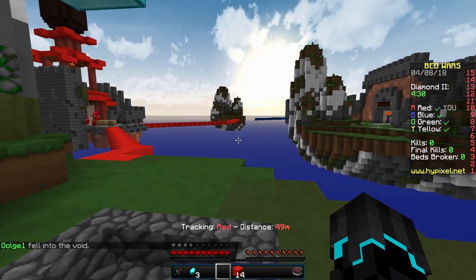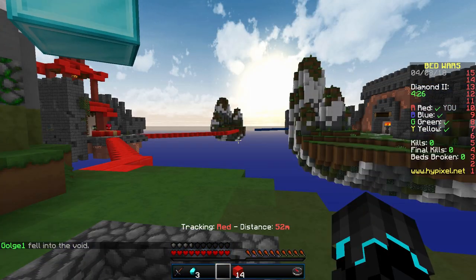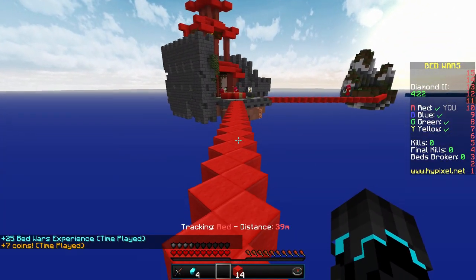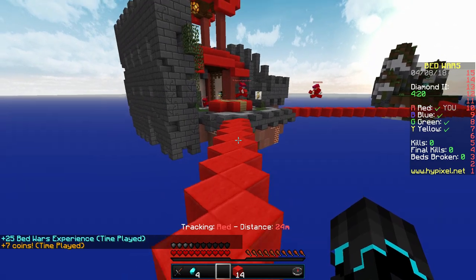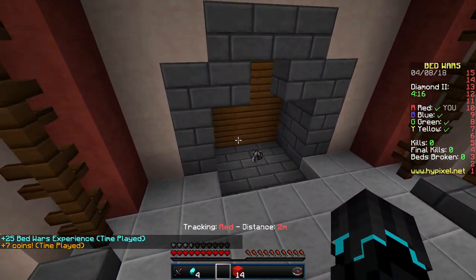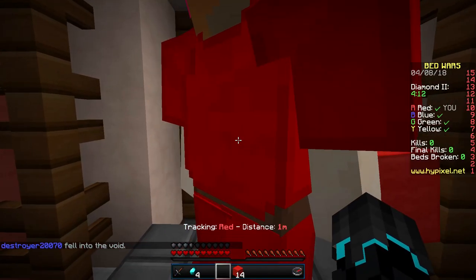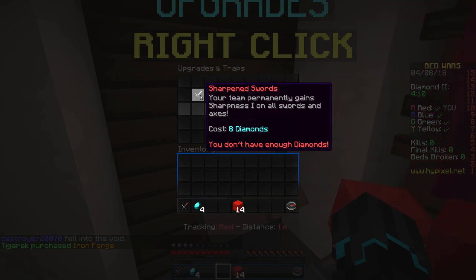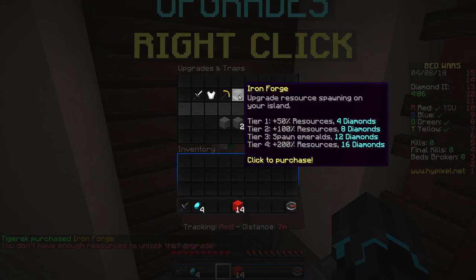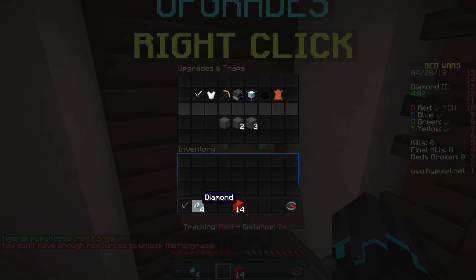Oh no, blues are coming — or on their way anyway. Let's get this diamond here. Someone is protecting our bed, which is perfect — exactly what we need. I'm looking for iron armor. Let's check team upgrades — we should get the iron forge, it's for diamonds.